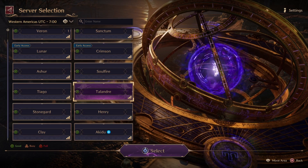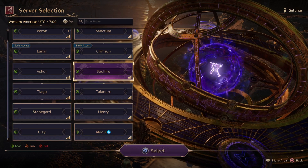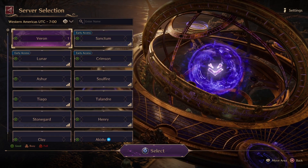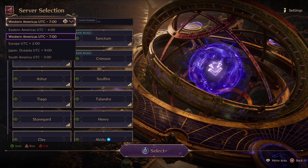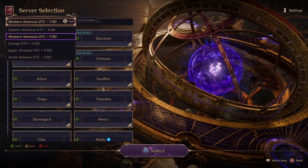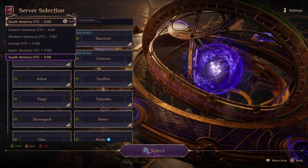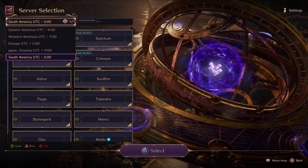So if you don't know how to pronounce certain things — you selected Soul Fire, you selected Crimson, you selected Varon — you could also change what type of server you are going to, whether it's Eastern America, Western Europe, Japan, or South America. The timeline would change depending on which servers you go into.